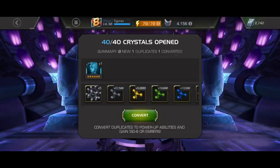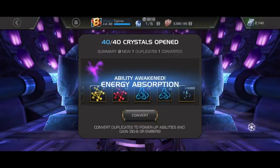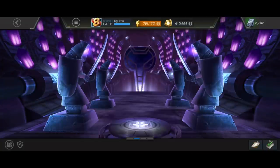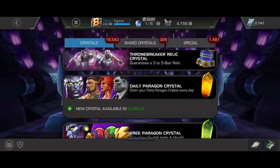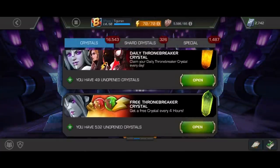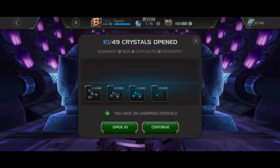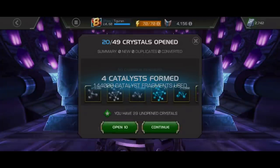By the way, 1 six-star champion, a lot of rank up materials, and 10k six-star shards from 40 paragon daily crystals — not bad. I will clean up Thronebreaker's daily crystals as well; I will never again have them on this account. Let's be fast with them, because we can't get anything valuable here.